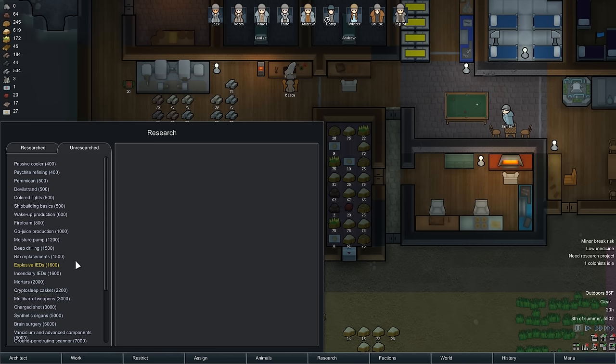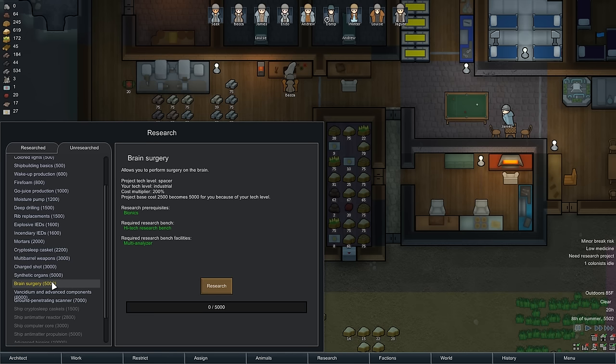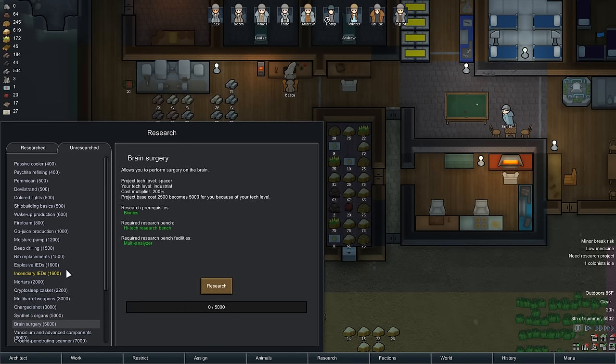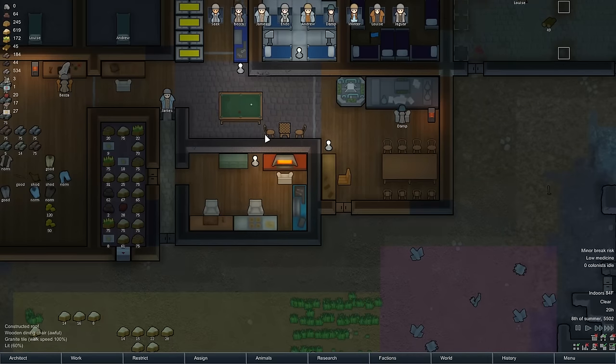Moisture pump, gojuice, charge shot weapons, multi-barrel weapons, brain surgery — allows you to perform surgery on the brain because of your tech level. Alright, let's go ahead and knock out some of these earlier researches, just kind of burn through a bunch of them.